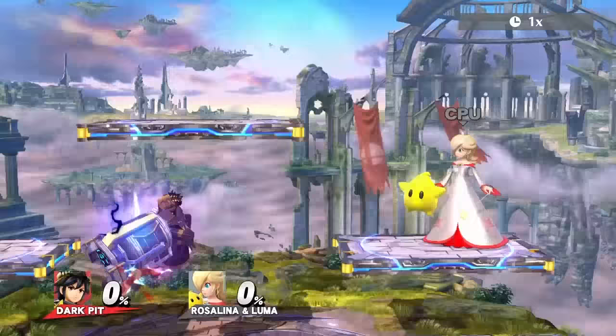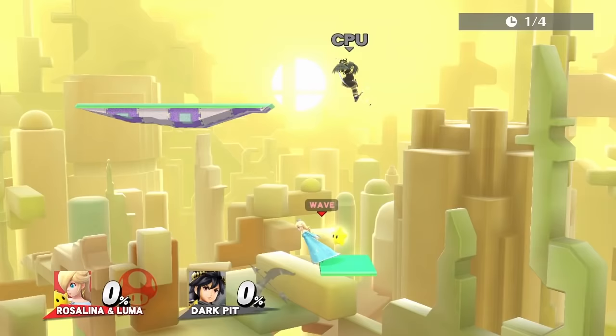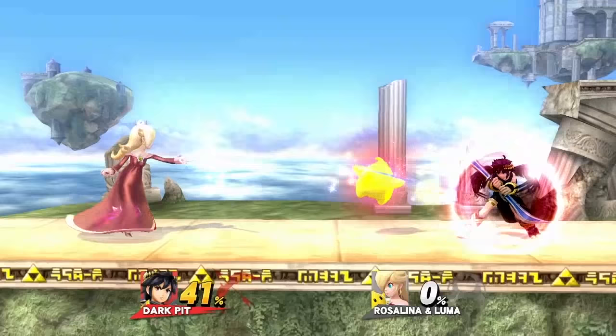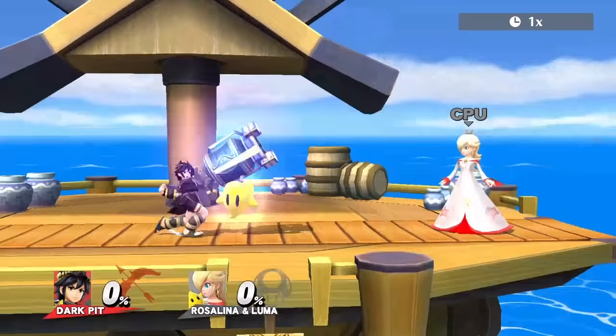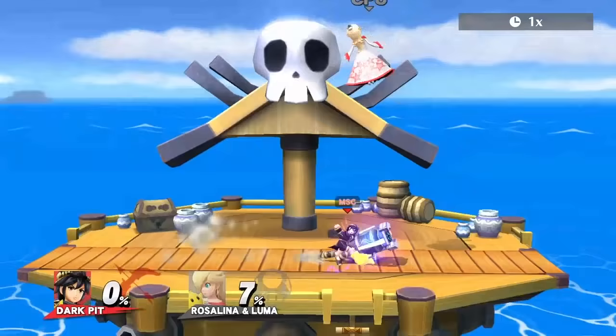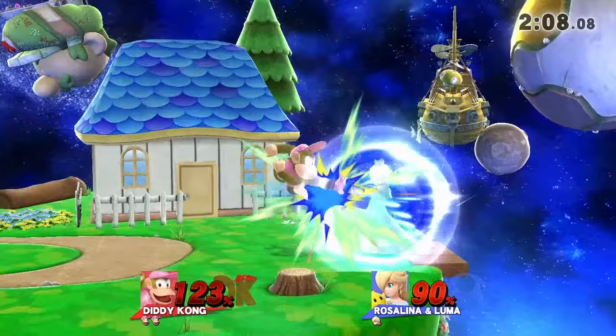Dark Pit's best move by far is side B, Electroshock Arm. It has decent range and speed, and can be done in the air. For edgeguarding Luma, use side B or neutral air. Dark Pit has quite a few combo setups: dash attack into side B, up tilt into side B, down tilt into side B, short hop neutral air into side B, and three jabs into side B.